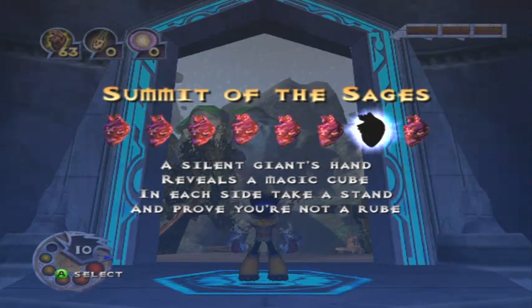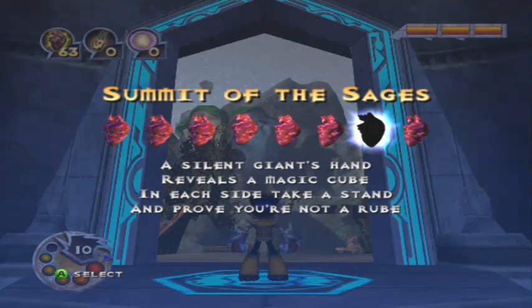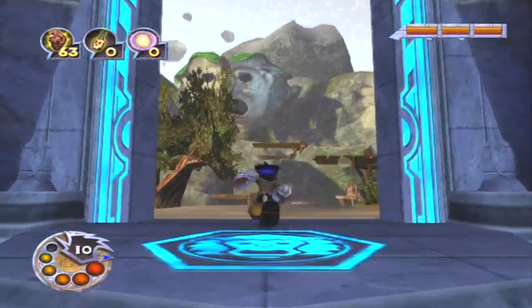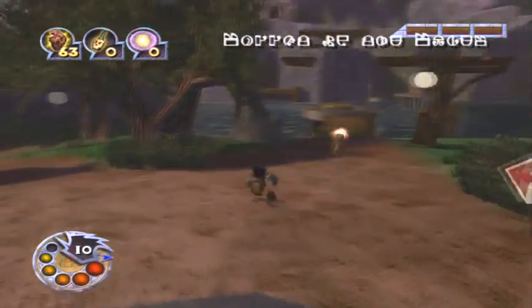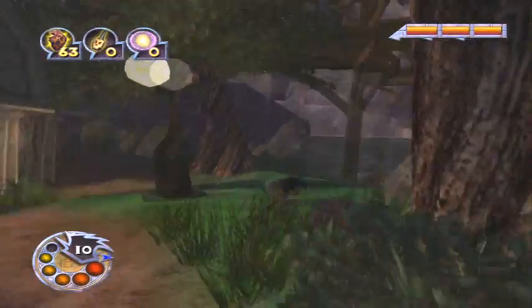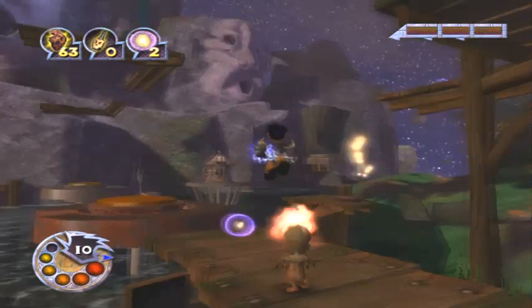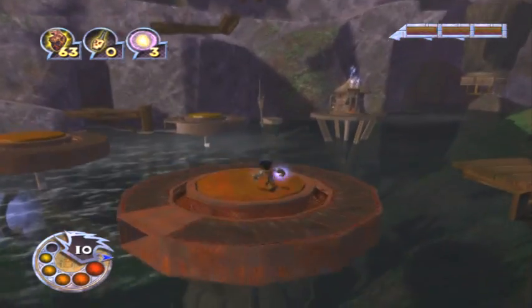Silent Giant's hand reveals a magic cube. In each side, take a stand and prove you're not a rube. What the heck is a rube? But the fact that they have both rube and cube in the same sentence might give you a hint as to what this is about. It's pretty awesome actually. I like this mission.